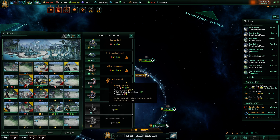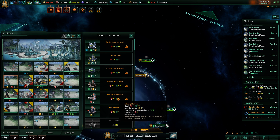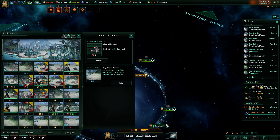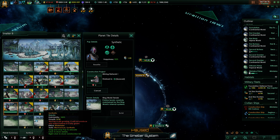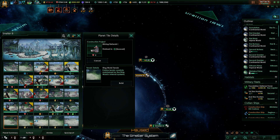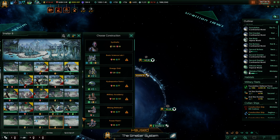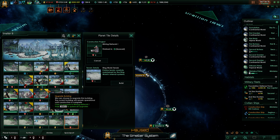I think we're going to put the paradise dome down here, and then the mineral processing plant over there. After that it's all plain mining networks. I think we'll stop building ring worlds once we reach maybe four or five thousand mineral income — although who am I kidding, we're going to build mineral ring worlds all the time.